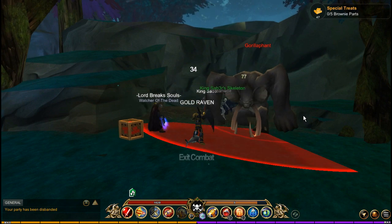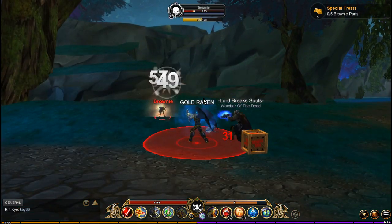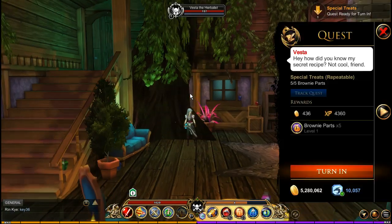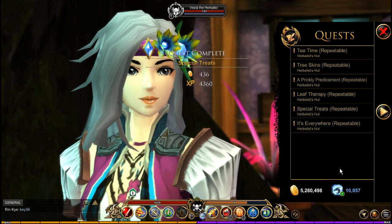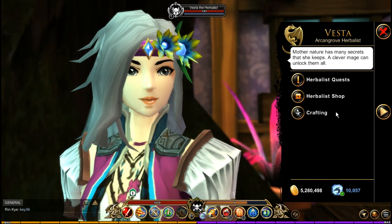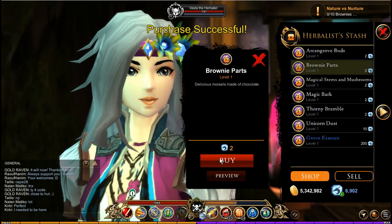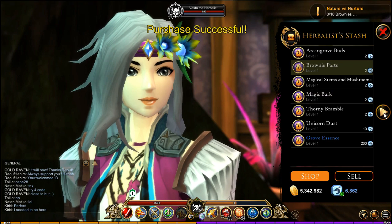There are four mob spawns in close proximity to each other — easy kills, and the brownies spawn there rather often. Once you complete the special treats quest, turn it in and repeat this method. Continue doing this until you have enough to craft the brownies in the craft shop. You're going to need 10 craftable brownies, so this is going to take a while. If you have the extra DC, you can just buy the brownie parts you need in the shop to make the crafting go quicker.